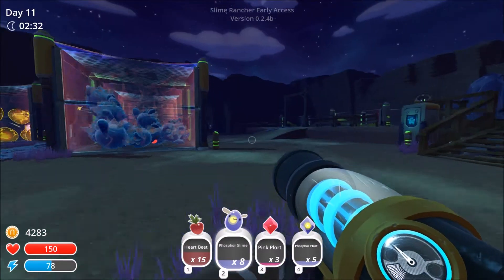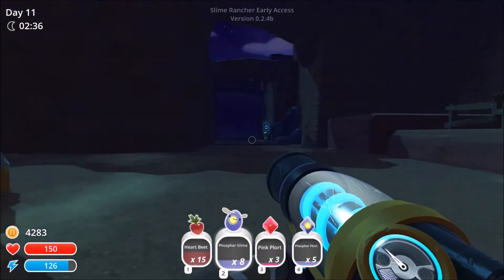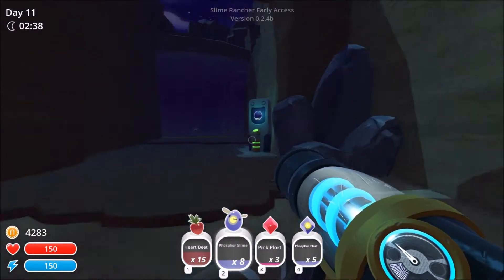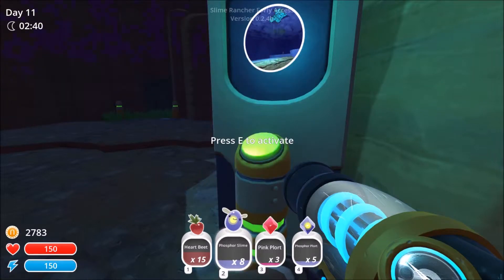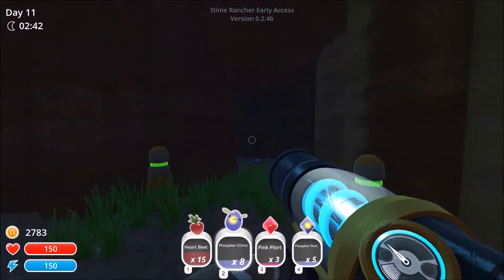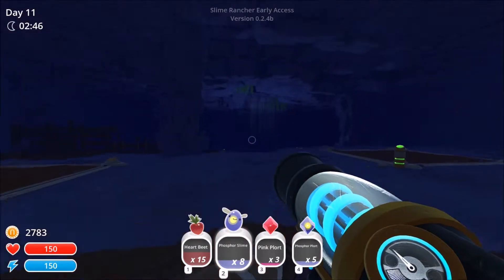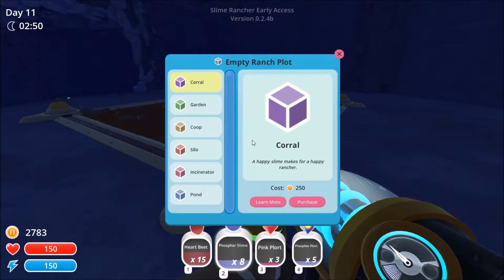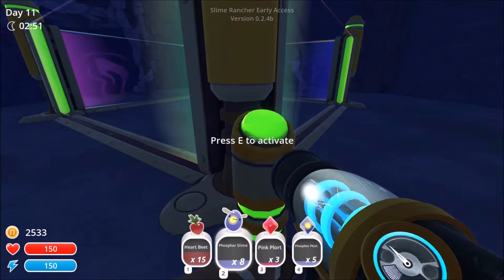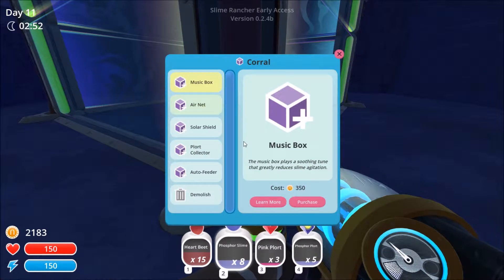I was only able to get my hands on 8 phosphor slimes. There are a lot of tars out and about. But we are going to open up the grotto and we're going to take them in here because this is definitely an area in which these guys can survive. So let's start by buying a corral and we're just going to deck this thing out — high walls, air net, the works.